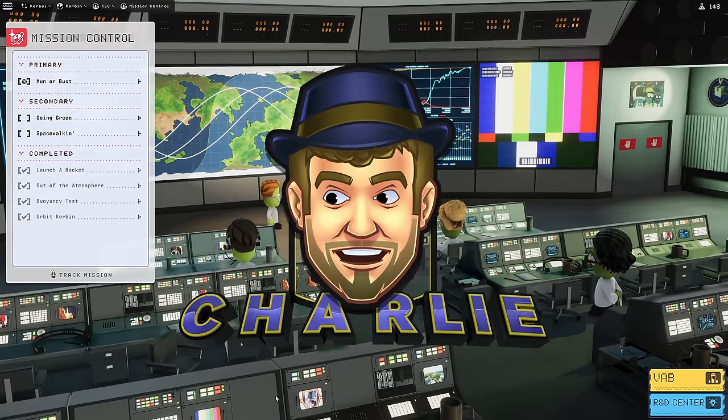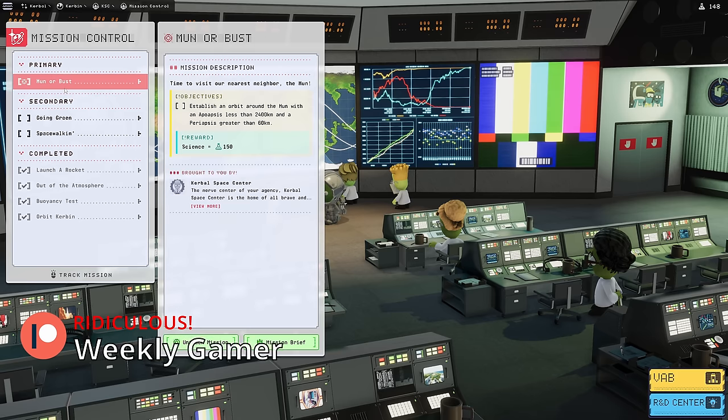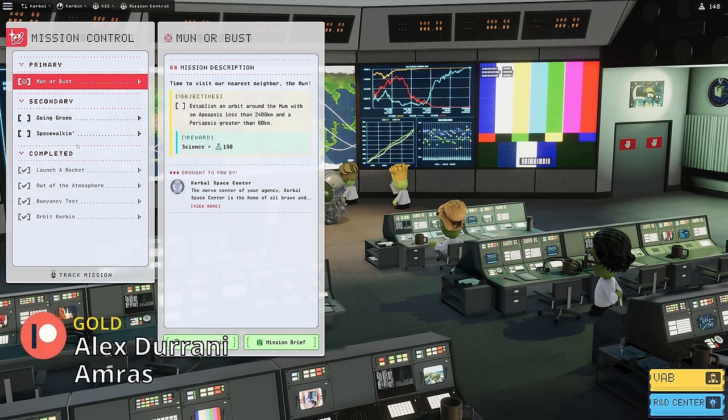Last video I went kind of fast because I wanted to get through the orbit Kerbin stage and move on to bigger things. Today we're going to the moon, which is a much bigger thing than going to orbit around Kerbin. We have primary and secondary objectives that don't really go together today, so we're going to do them separately. I have a feeling the primary one will open up additional secondaries, and then we can do all of them in one launch - I think landing on the moon will be the next task.